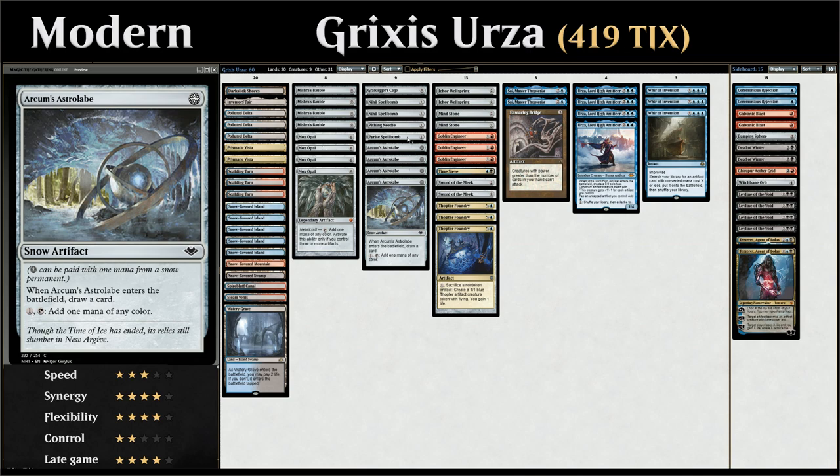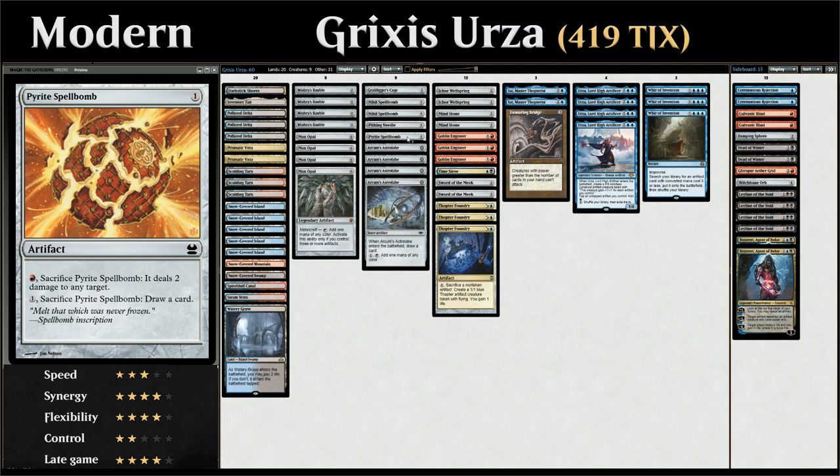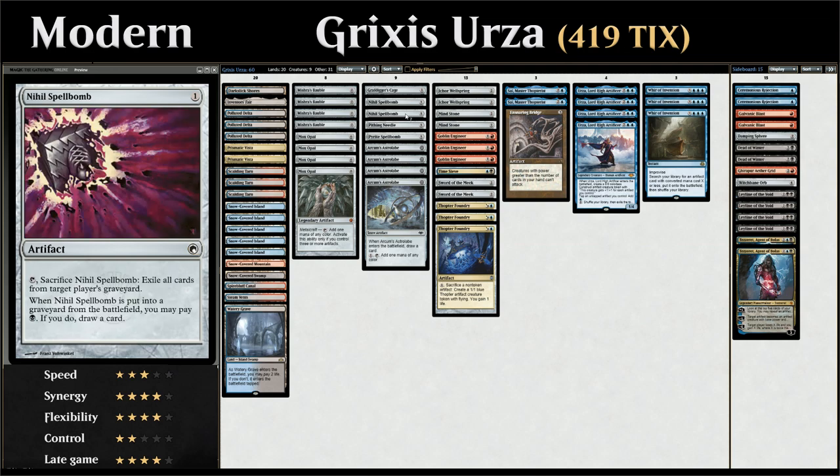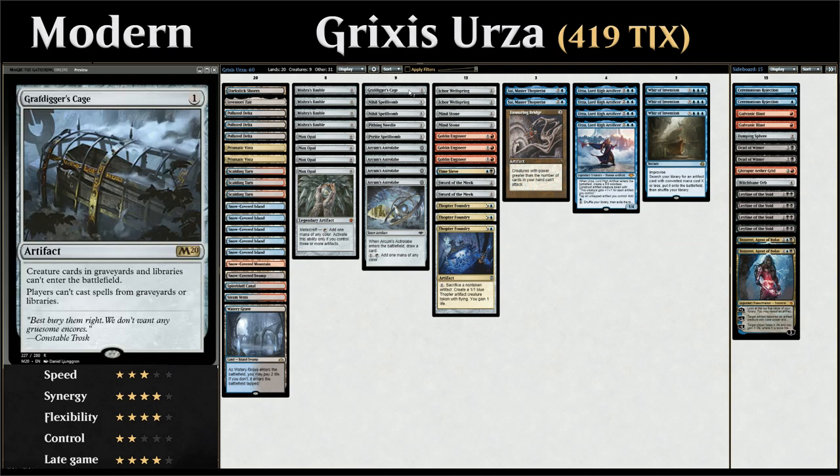We have one copy of Pyrite Spellbomb, which we can search up to deal two damage to any target, or it just cantrips. There's also a Pithing Needle as a silver bullet to help shut down Planeswalkers, two copies of Nihil Spellbomb as another cantripping artifact that can clean up the opponent's graveyard, and one copy of Grafdigger's Cage as another graveyard hate card we can search up.